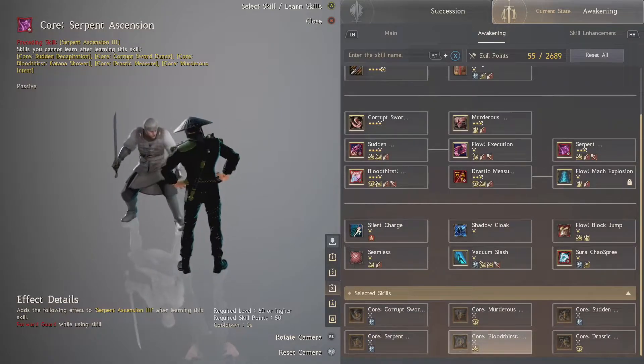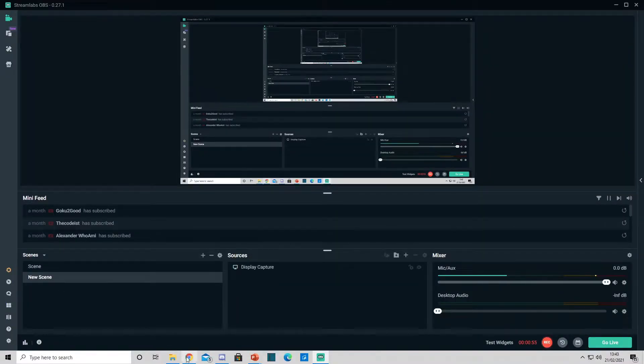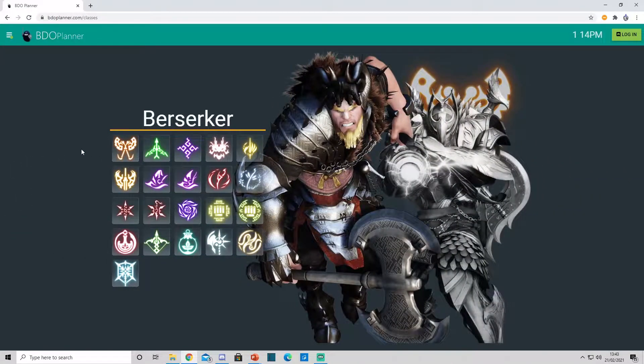Which one you want to choose we're going to go over in just a second. We're going to talk about 1v1s, 1vX, small scale RBF, and large scale.